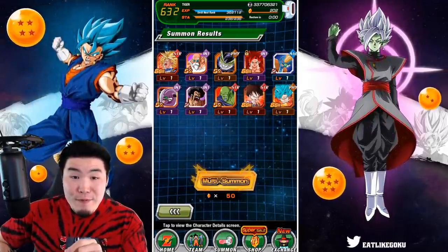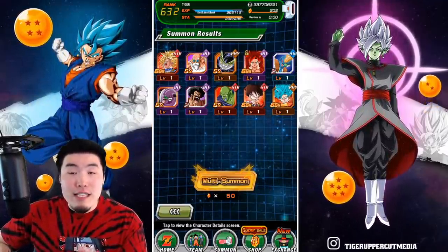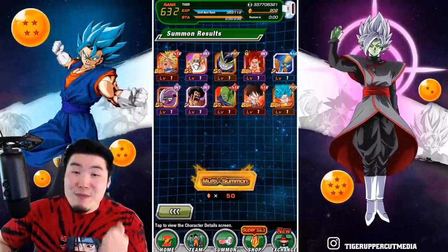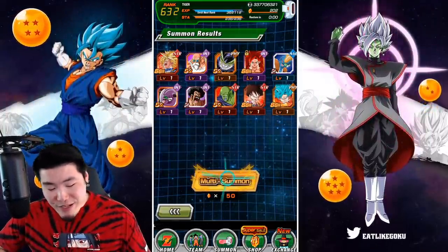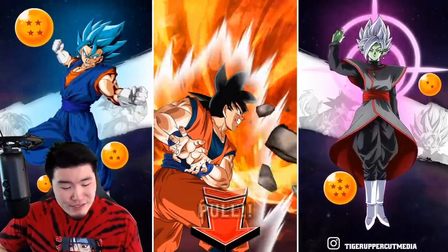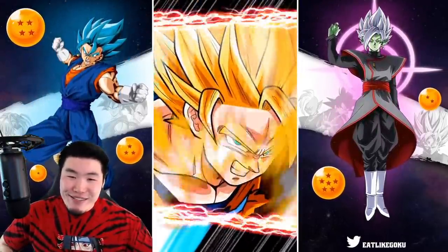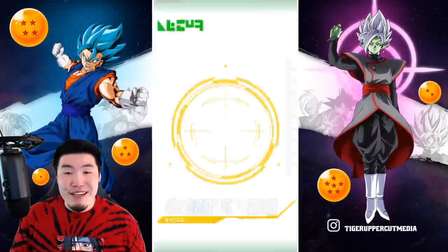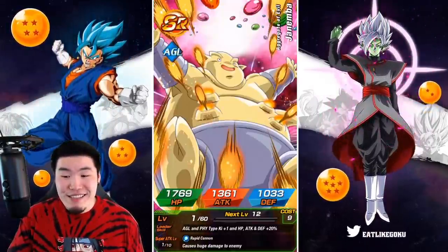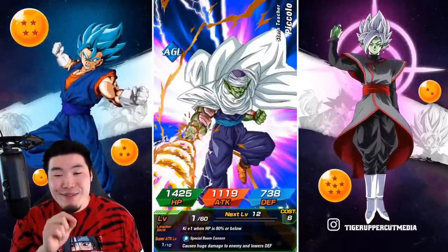A smart person would probably stop here. If I was actually a person with self-control, I would just call the video and save my 200 stones for whatever's coming next. But I'm not a responsible Dokkan player, so we're going to keep going. You can't leave on a Gogeta pull. We're going to try to get at least one more and get that 79% Gogeta. Everything else we pull is just gravy at this point.